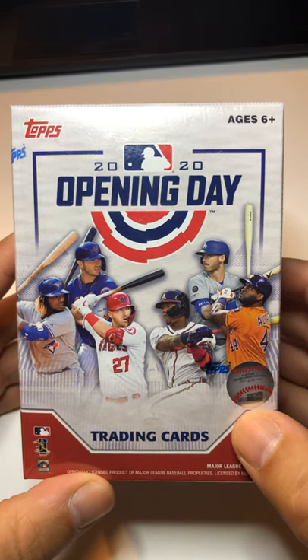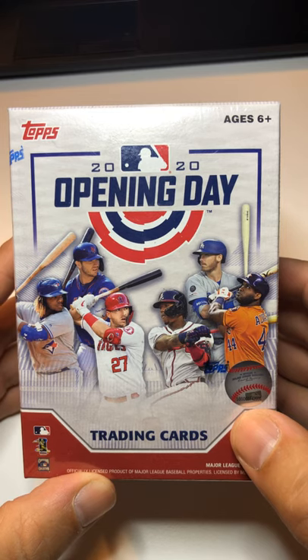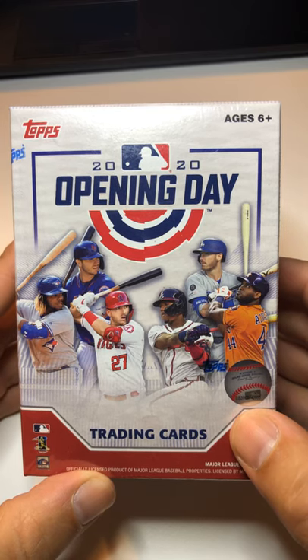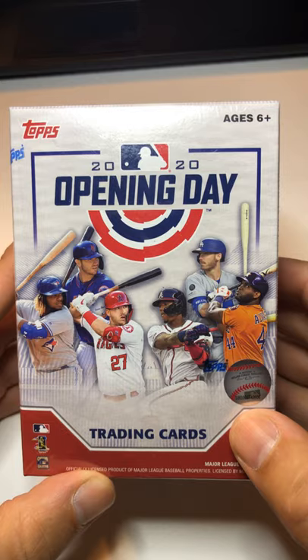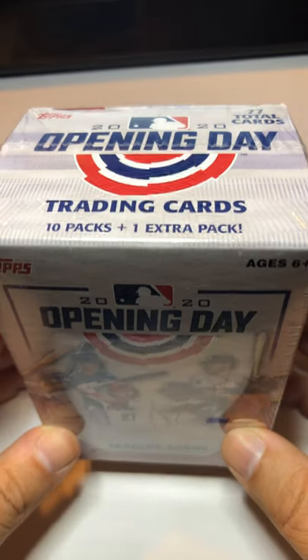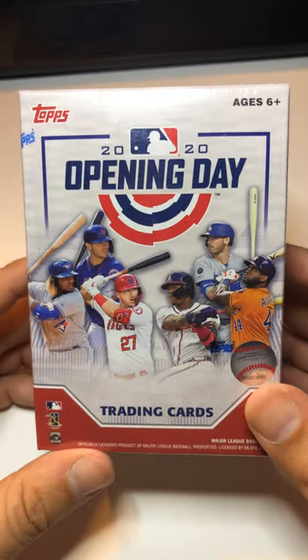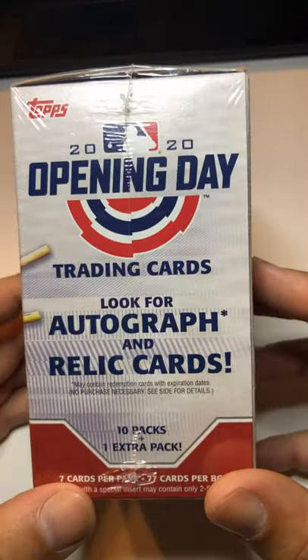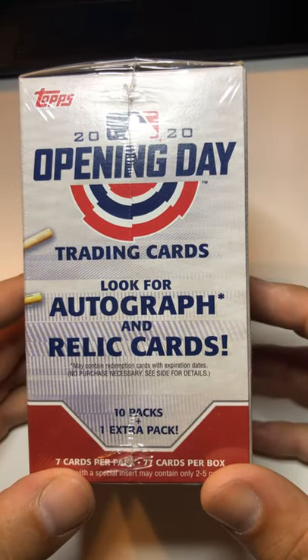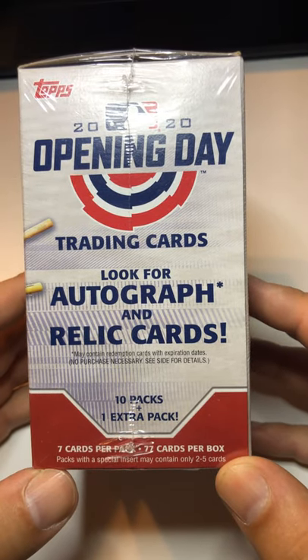What's up everybody, hope everyone's having a great day. Today I'm going to be starting — this is my first YouTube video — and we're going to be opening the 2020 Opening Day Topps blaster box. It's got 10 packs in it, one extra pack, so we're going to open this up and look for some autographs, maybe some relic cards. There are 7 cards per pack, so 77 cards per box.